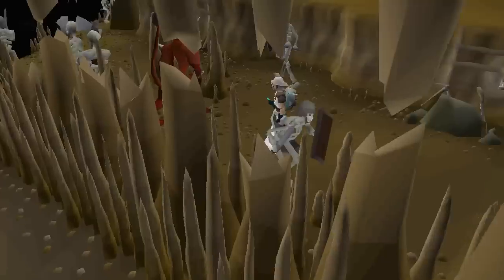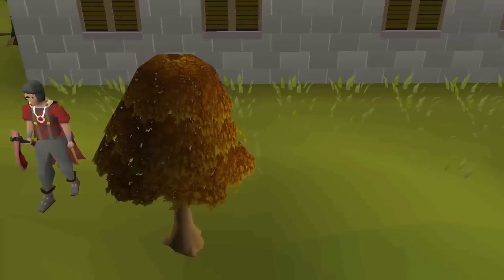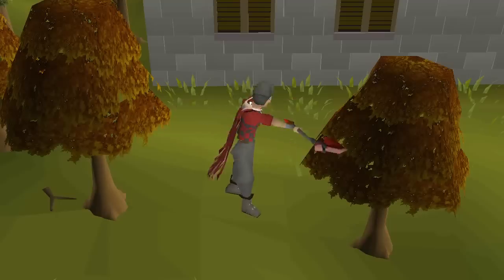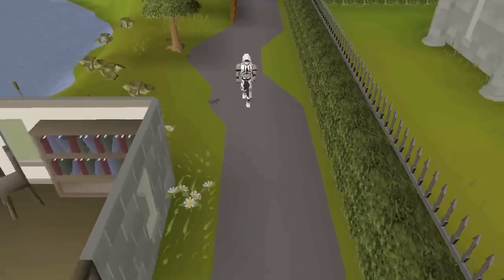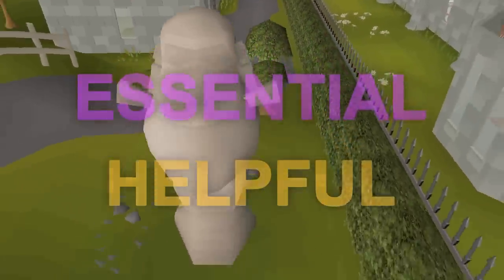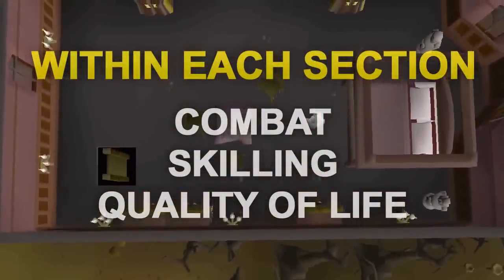What's going on guys? My name's Theo Atrix and welcome to the essential and helpful untradeables in Old School. I made a video pretty similar to this one a couple of years ago but since then there have been a lot of updates and a lot of items that should be added to that list. This video will be split up into two sections: the essentials and the helpful items, within each of those sections there will be combat, skilling, and quality of life items.